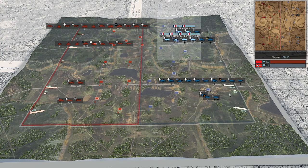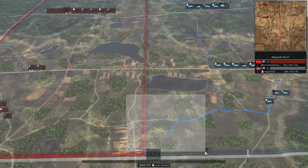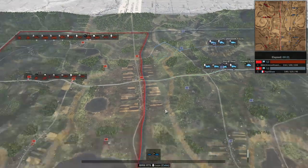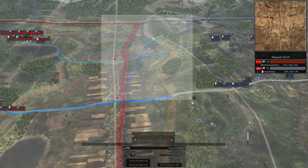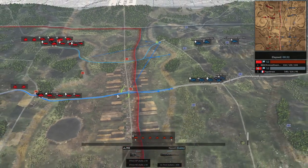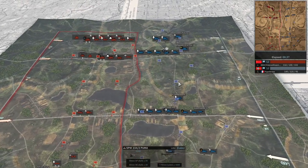In the blue corner we have Hippocras playing Panzer Lair. He's going to go pretty regular here, trying to take the middle flag as usual. Koenig, playing the Second Indian Head, is going to go very aggressive with move orders — not even attack orders. He just wants to fly right across the map and doesn't want to stop for anything.